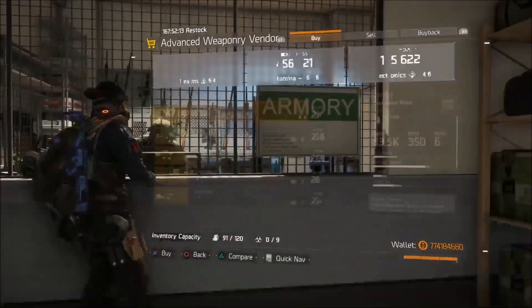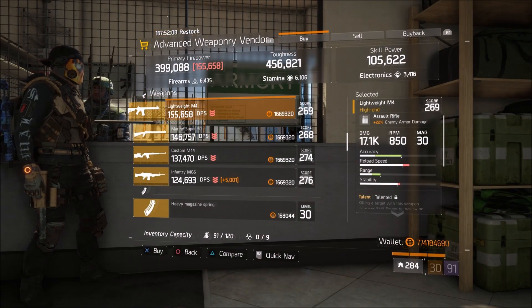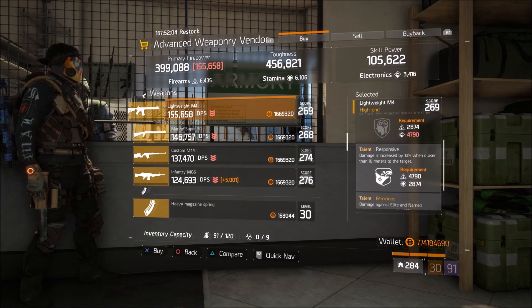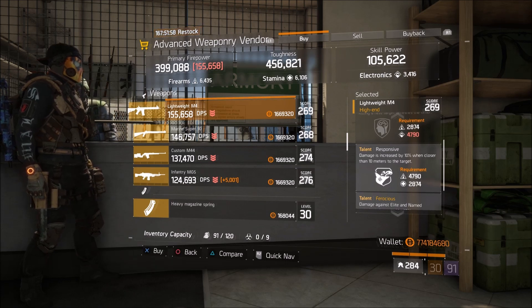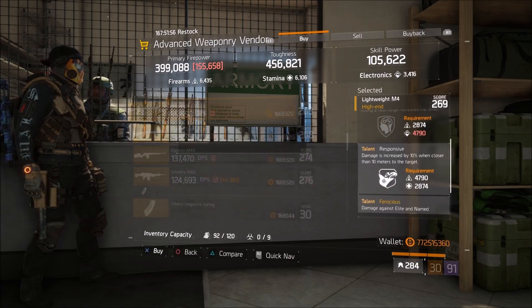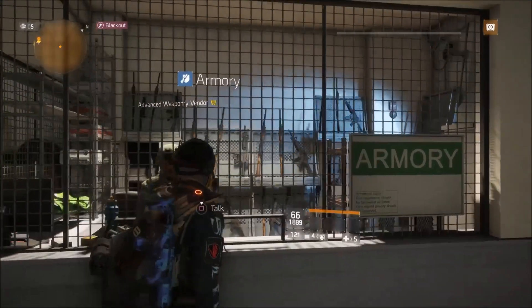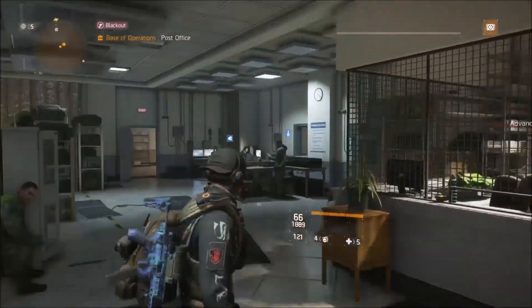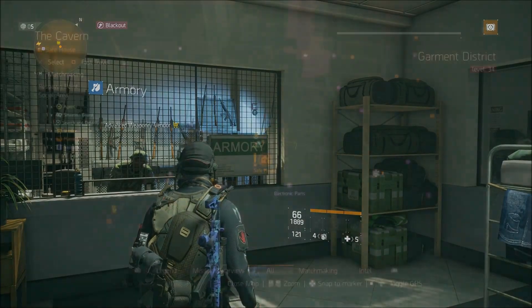Come on up to the Armory and there is a treat here, especially if you're new to the Division. Lightweight M4: 22% enemy armor damage, Talented, Responsive, and Ferocious. You could re-roll Talented for something else and have yourself a fantastic PvE Lightweight M4. Believe it or not, this is exactly how I wanted one set up and could not get the rolls — so do not pass that up if you need one for PvE.